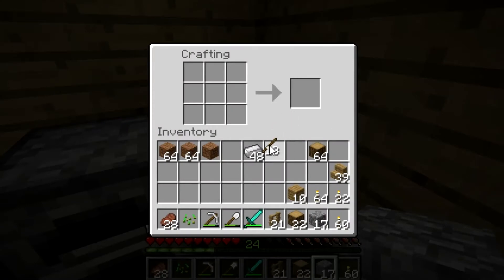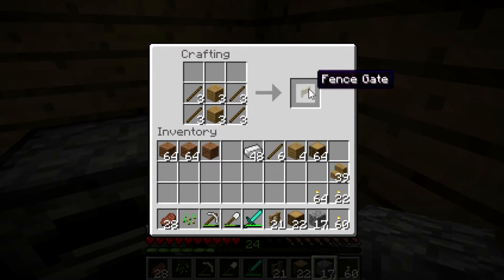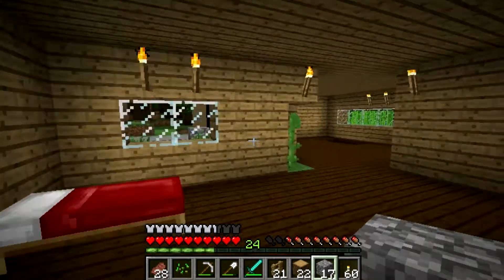Let me do this real quick — I believe the recipe is like this. We'll make three fence gates just in case we need three. There we go, nice — grab those and we're back out.